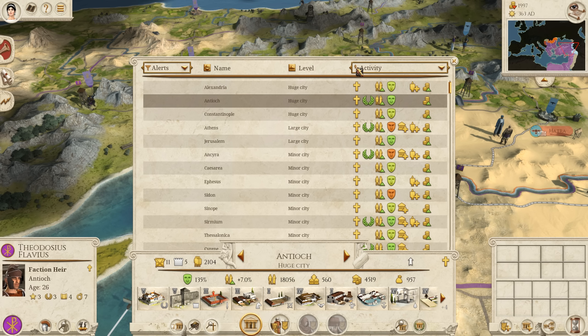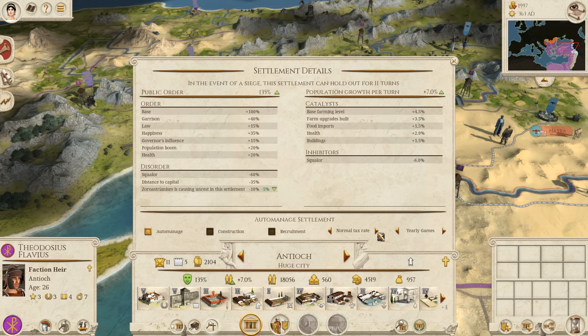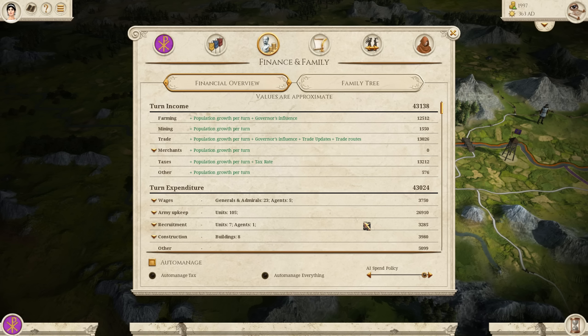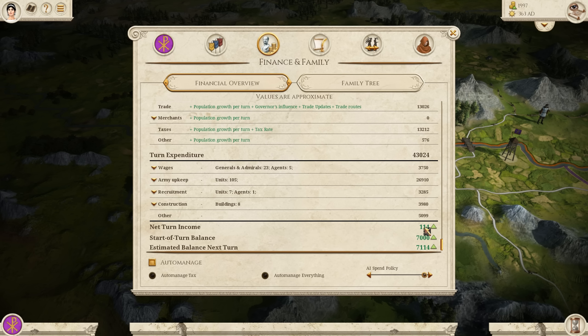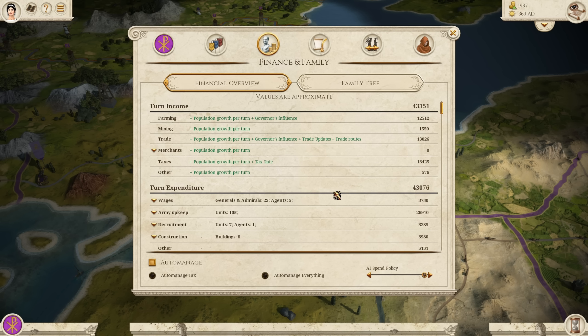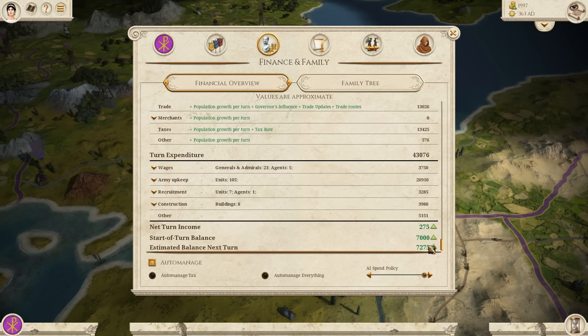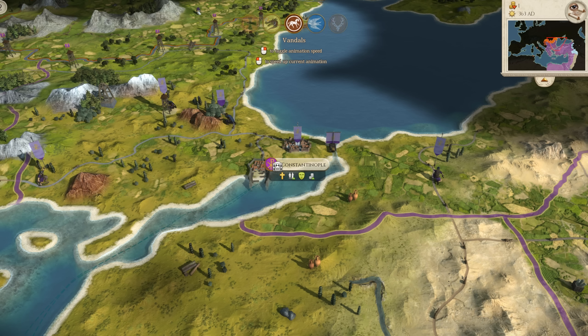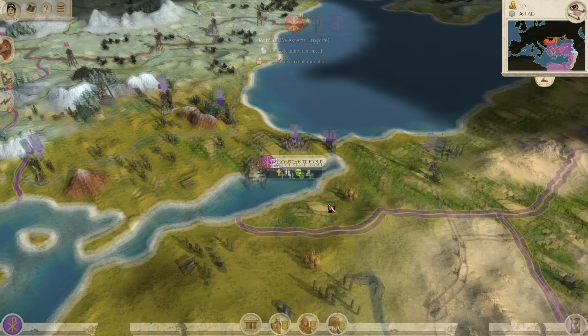Public order-wise it still looks a lot better, and in some regions we can even put them up to very high taxes. Populations aren't going to be an issue because we don't have to go for Marian reforms like in the vanilla campaign. So we're making a slight profit now. The faction leader is a little bit old and not the best commander either. Let's end the turn and continue.